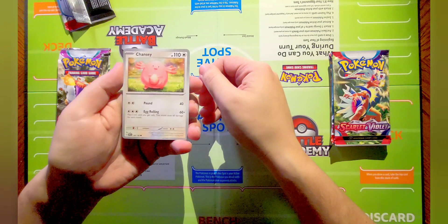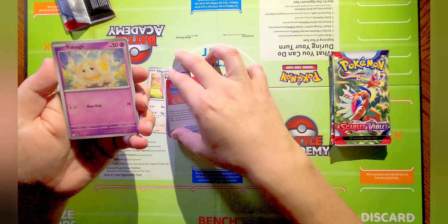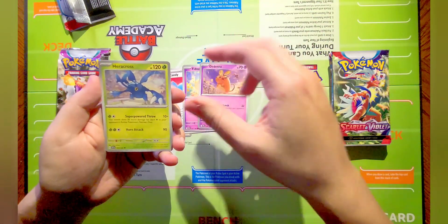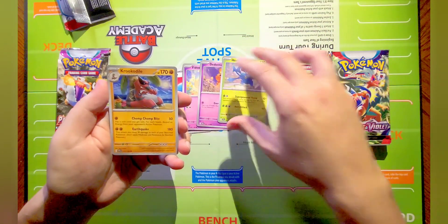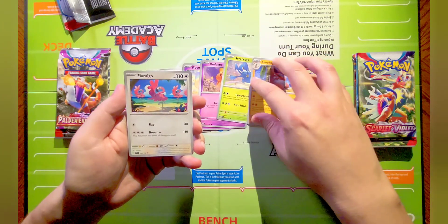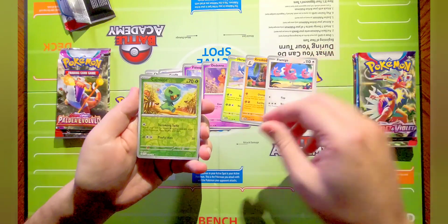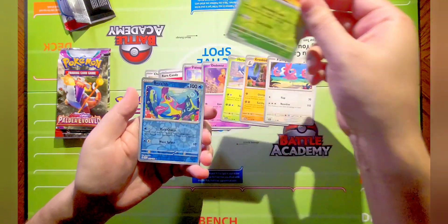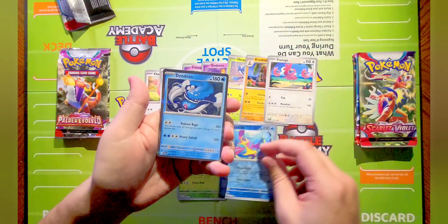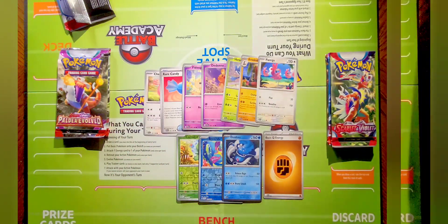Very cool common card starting off with Chansey, a little Rare Candy, Fado, Tinkatink, Heracross, Crocodile, a Flamingo. Our reverse is a Capskid, a reverse Ruchic, and a nice holo Dondozo to start. Pulling our first holo!